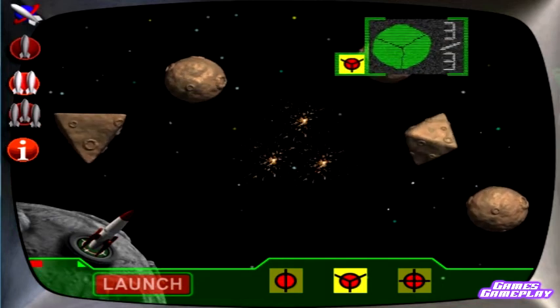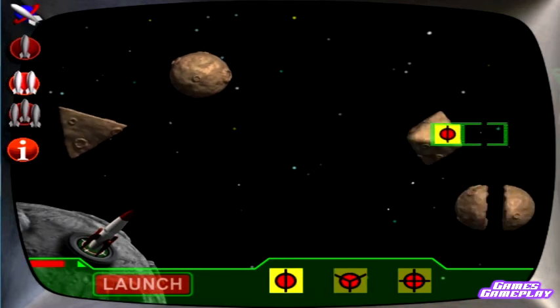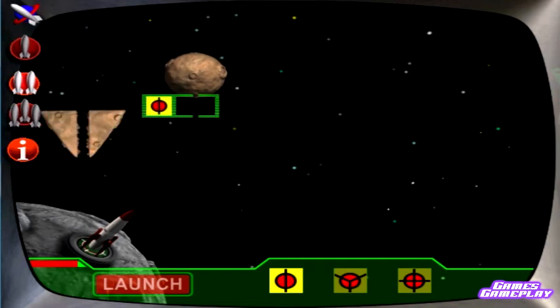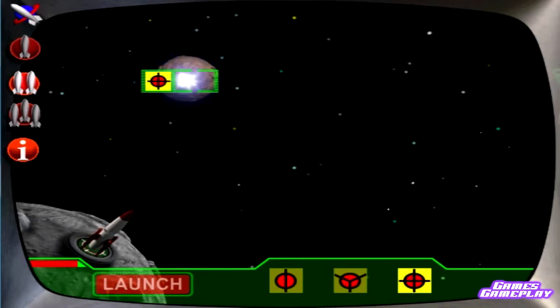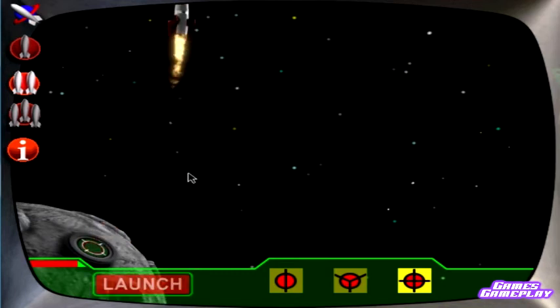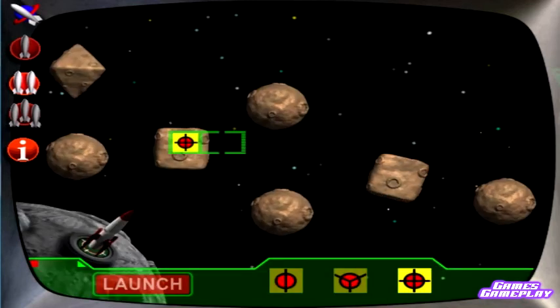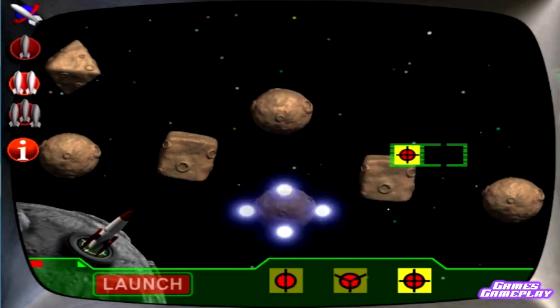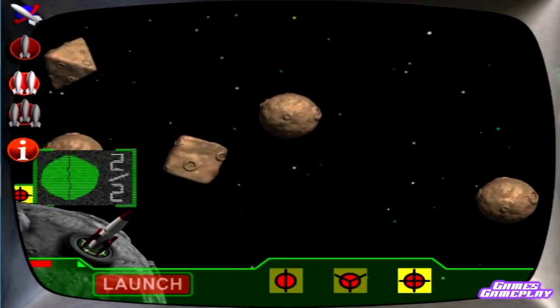Successfully split into fourths, successfully split into thirds, fuel supply increased. Asteroid split into two pieces, fuel replenished, successfully split in half. Fourths button selected, Asteroid divided into four pieces, we have liftoff. Asteroid is now in four pieces, fuel acquisition successful.